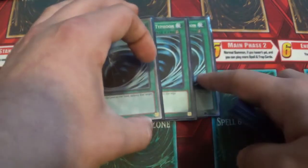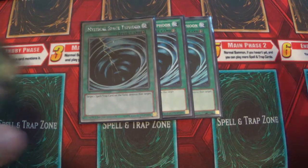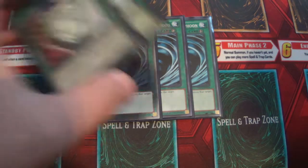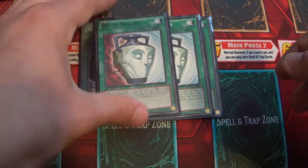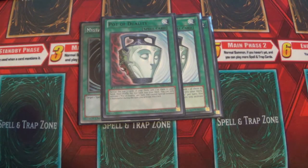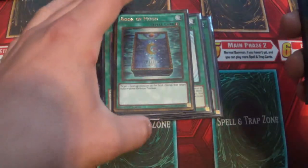For the rest of the spells, I decided to run triple MST just so it helps get rid of stuff. You guys can run Galaxy Cyclone or Night Beam over this if you want. And then Pot of Duality — two or three is too cloggy to me, but two is just perfect. You guys can run two or three, however many copies you want. Book of Moon is just good.